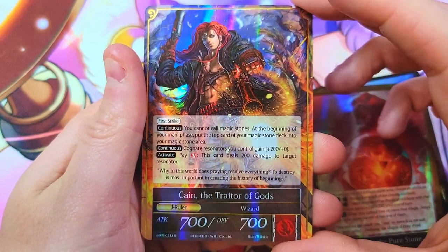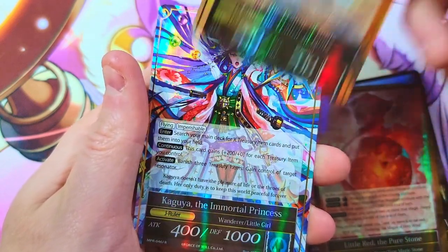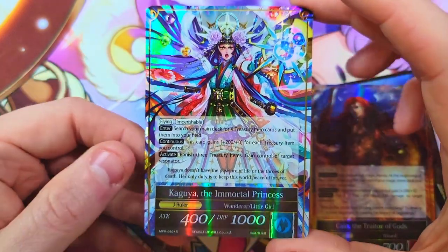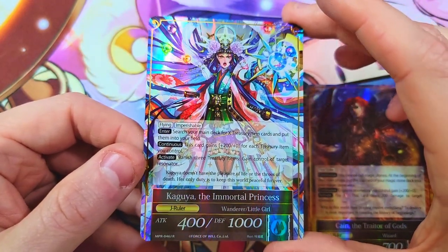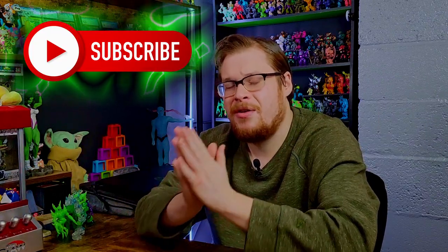We did get Cain the Traitor of Gods — I think this is my third one of him — and we also got Kaiguja the Immortal Princess as our final J Ruler, very sharp, very crispy pull. Thanks for staying to the end of the video! If you enjoy the unboxings — TCG, crazy bones toys, Glios, all sorts of stuff — make sure to subscribe and help support the channel. We got lots coming up in the weeks ahead, so we'll see you guys in the next video.